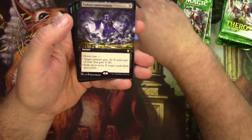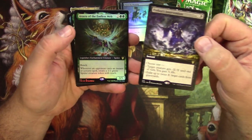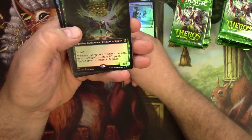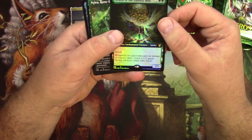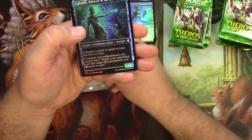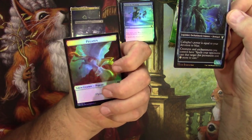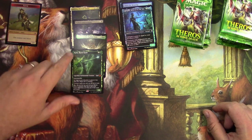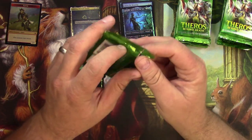There's my first mythic, and we got an Erebos's Intervention for a full-art box-topper style — well, that's not a foil though, right? Oh, there we go, there's my box topper: Arasta of the Endless Web and Nylea, Keen-Eyed. Callaphe and a satyr and a pegasus — there we go, put my good pile right there, see how we do.